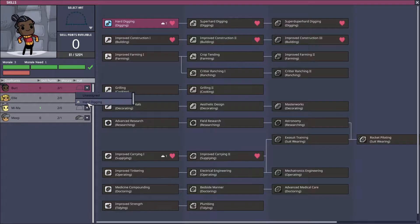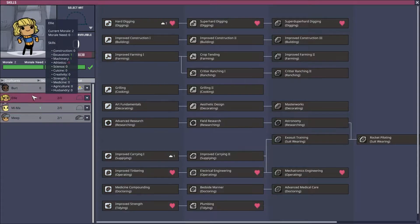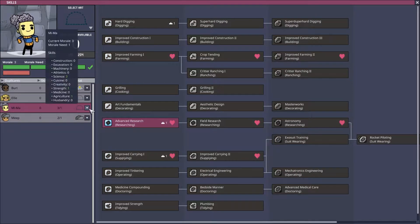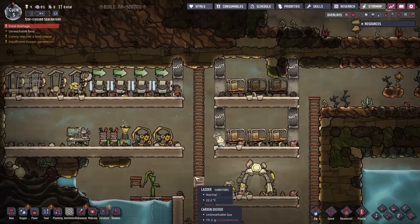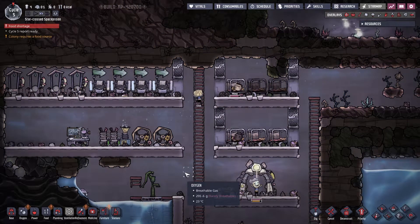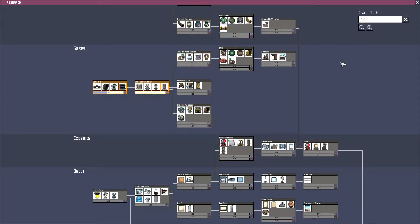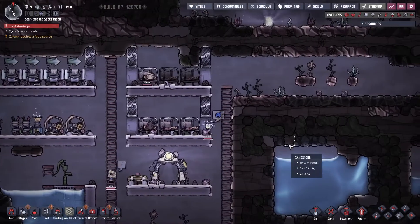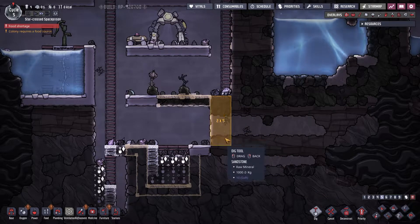We're gonna get Bert hard digging. Mima is our researcher, so we'll have Mima keep working on research and give her the hat while we're at it. Hopefully in this timeframe we'll get advanced research taken care of as well. We're currently researching ventilation because we want to get manual airlocks so we can start closing off sections of the base and protecting this precious oxygen instead of letting it flow everywhere we're not currently using.